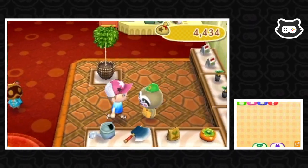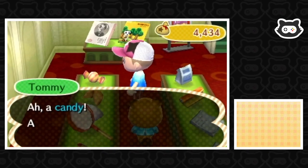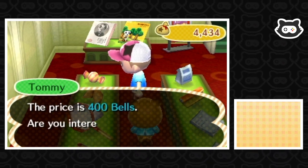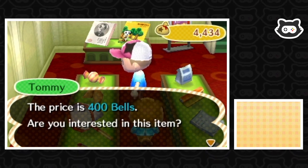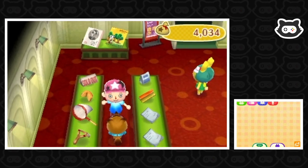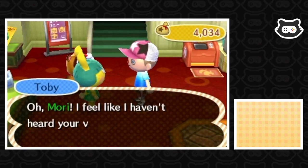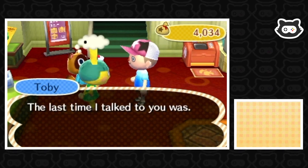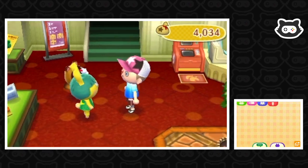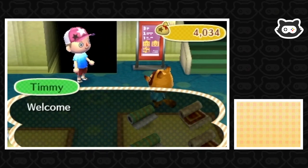Now where do we get candy from — is it the TNT Emporium? Welcome, welcome! We're hoping there's some candy. There it is, right in front of us — it blended in! Candy! It's a limited time item, only on sale this season. It costs 400 bells — expensive for candy. We buy one piece, though it seems a bit stingy that there's only one. Toby greets us and jokes about candy. We check what else is available, staying away from Gracie's items since they're too expensive.